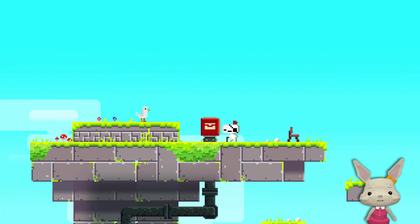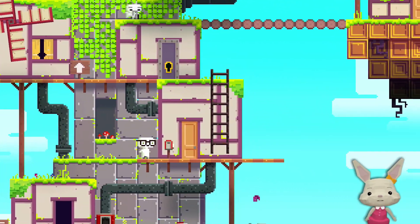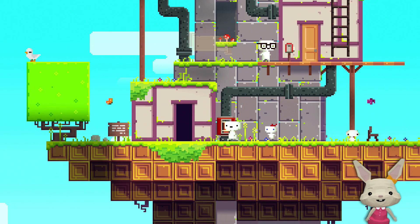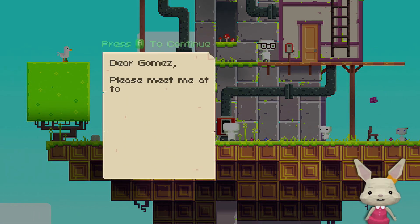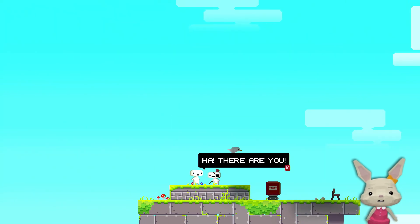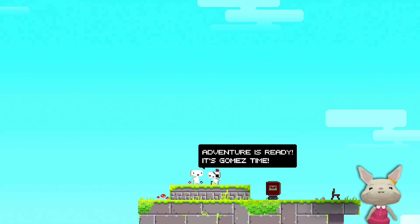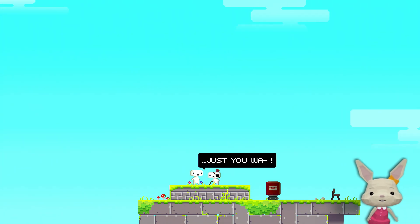Where the heck am I? It's my mailbox. What do I get? 'Dear Gomez, please meet me atop of the village. I have something very important to tell you.' Today is a special day. Adventure is ready. It's Gomez time. There you go.